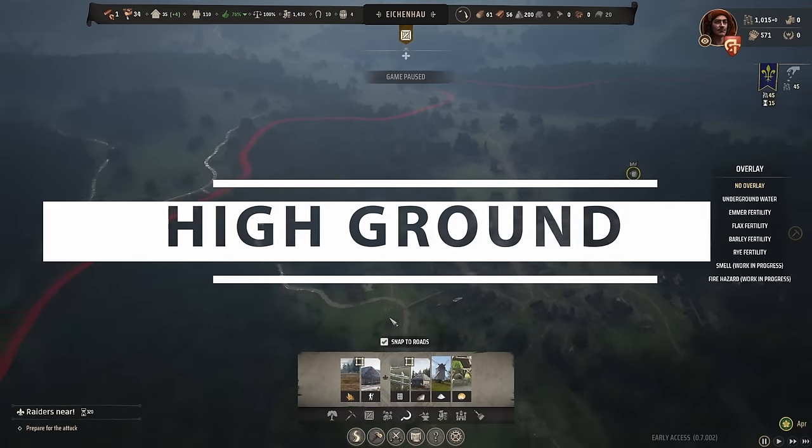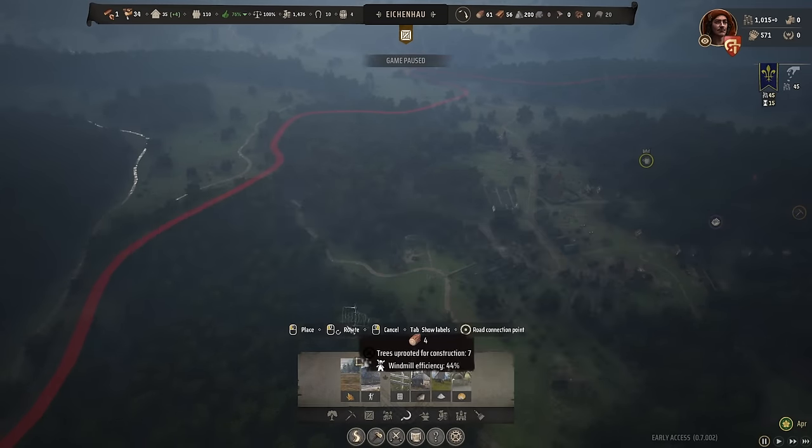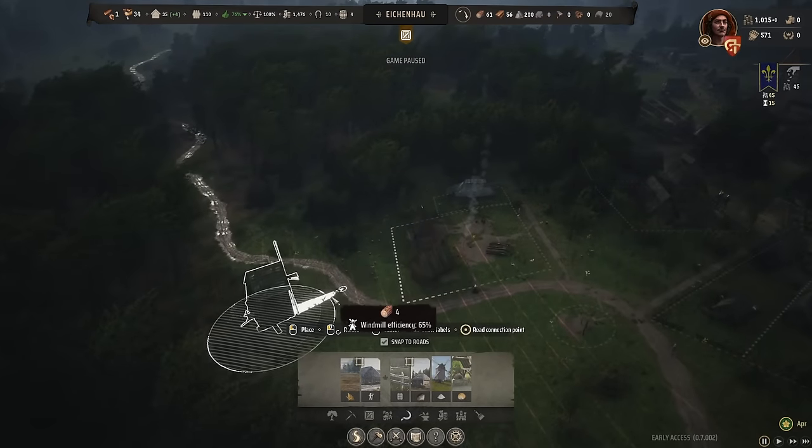Tip twenty-three is about the high ground. As Star Wars taught us, the high ground truly does matter.